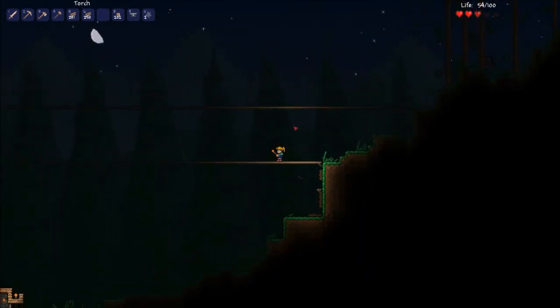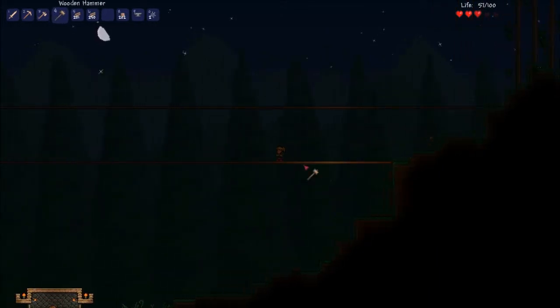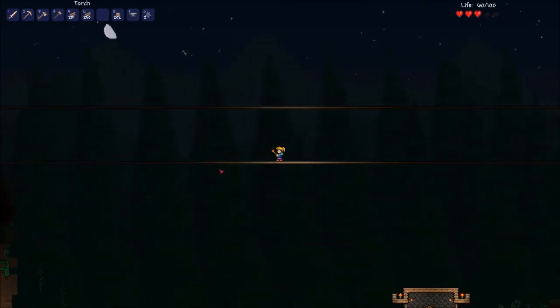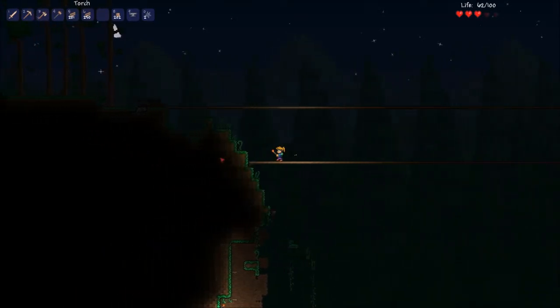I went up here and I went to this point, which is kind of where I dug out a bit and that's where it was offset. And I built this bridge all the way over here. There's a zombie banging on the door down there. All the way over here — you can see the house. I went all the way over here and I was like, alright, let's see how tall this mountain is.